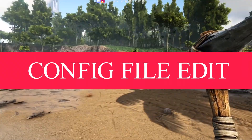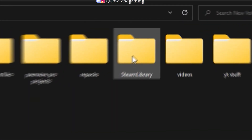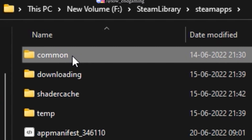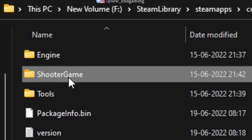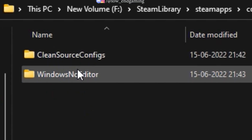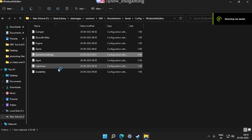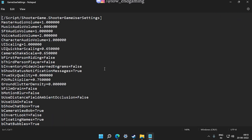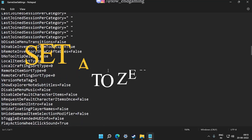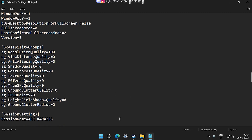For step 2, we will edit the config file of the game. Go to Steam library, Steam apps, Common, Arc, Shooter Game, Saved, Config, Windows no editor. Right-click on GameUserSettings and open it with Notepad. Scroll down and find scalability groups. Then change all the variables to 0 and keep the resolution scale to 100.